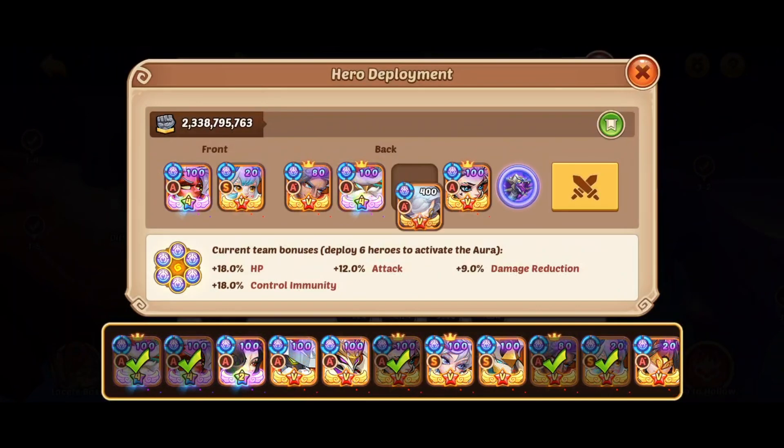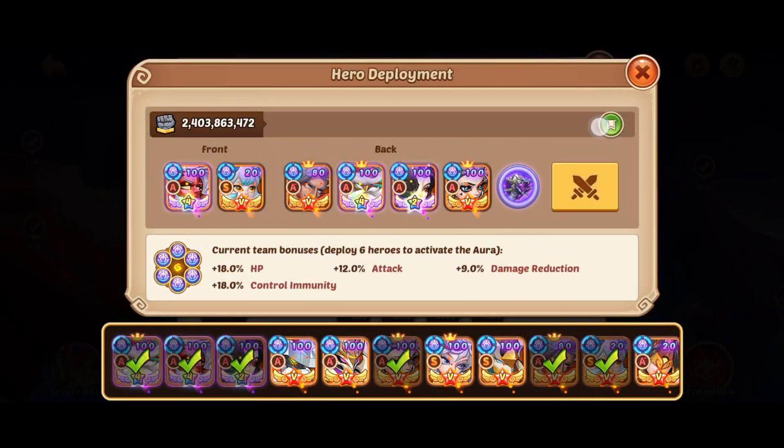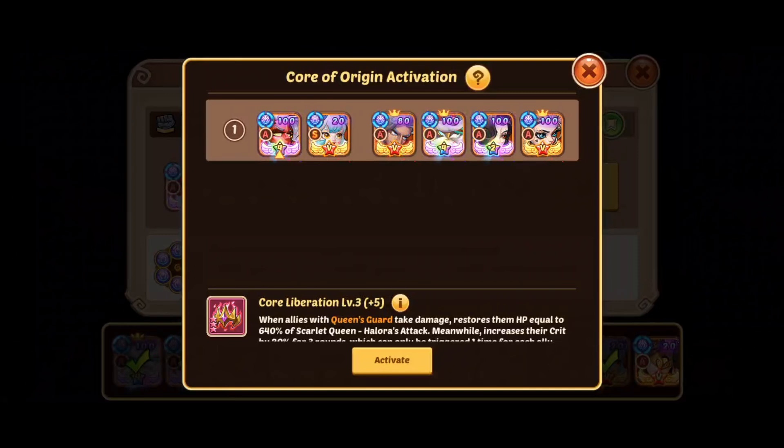New boss, new set of abilities on him. It's not the same as the Island 1 boss — entirely different. This boss is about CC. And if you didn't notice, I recorded this on my phone. The reason being I have zero patience and didn't want to wait till I get home to fight this boss.